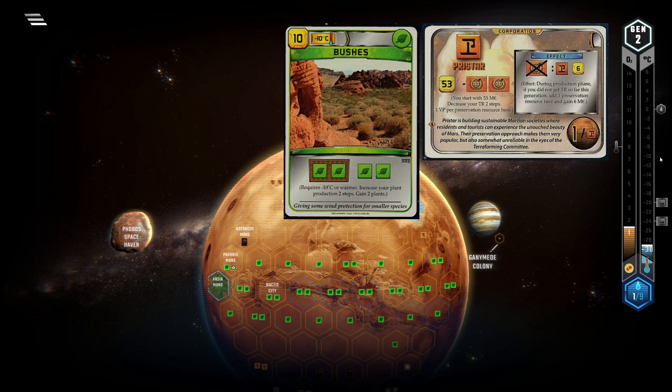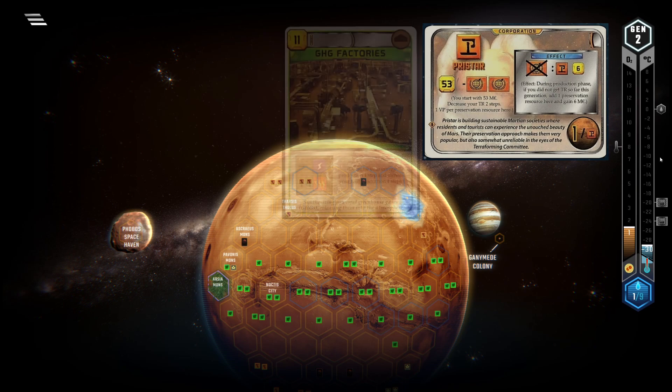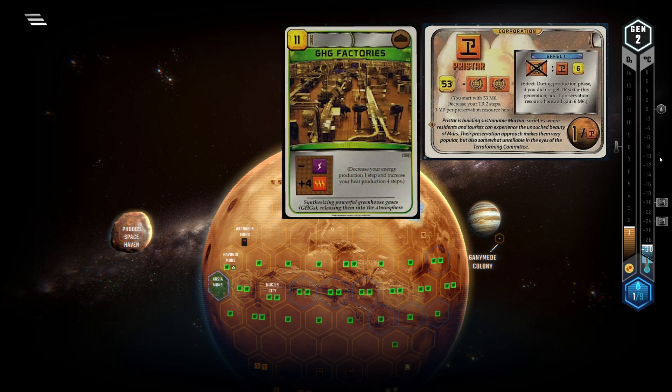PlantProd is also heavily devalued with Pricestar. Storing plants is really risky because they can be destroyed by hate cards, so you need to convert them whenever you have enough, but this goes against your playstyle. HeatProd is a little more convenient, as there are no direct heat-destroying cards, meaning you can store it and use it all in a single gen. But this takes away from the economic benefits of increasing the temperature track with heat.